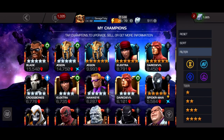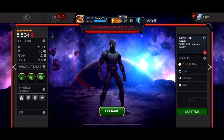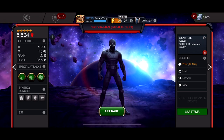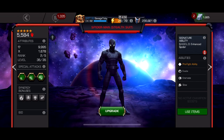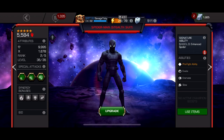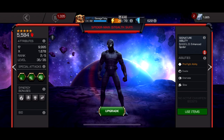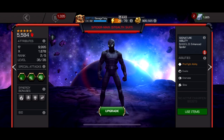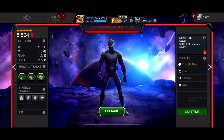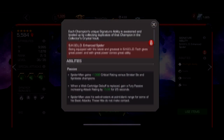At number four we have Stealth Suit Spider-Man. I want to rank him five stars — he's amazing for prestige. His awakened ability, unless you're going for prestige, isn't really needed; it just makes his furies a little bit stronger. He has three pre-fight abilities: the innervate one is pretty much useless, but the slow and the flashbang are the important ones. For most fights you just want to use the flashbang, which makes you hit really hard.